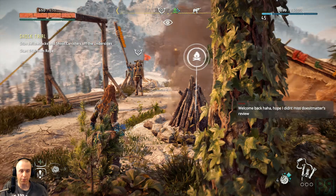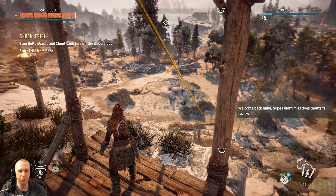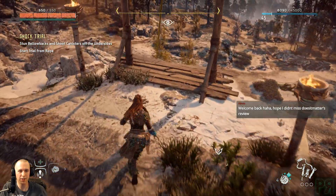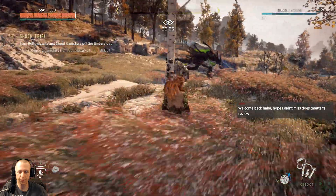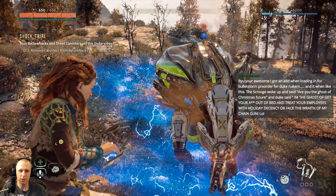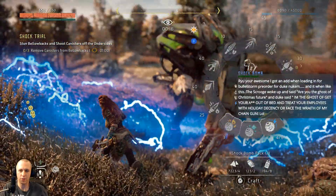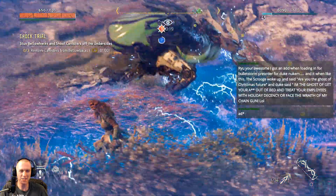We're back using XSplit again because there's really no other choice right now — OBS just doesn't look as good. Maybe I just need to mess with the settings a little bit better. I got an ad when loading in for Bulletstorm pre-order for Duke Nukem, and it went like this — Scrooge: 'What covers that? Are you the ghost of Christmas future?' Duke said: 'I'm the ghost — get your ass out of bed and treat your employees with holiday decency or face the wrath of my chain gun.' That's pretty awesome.